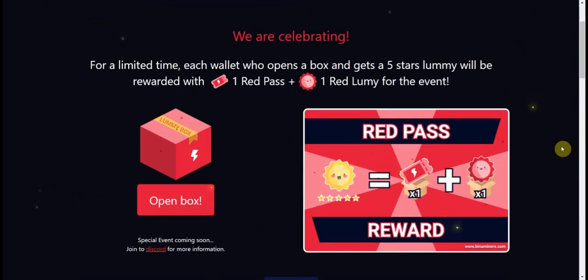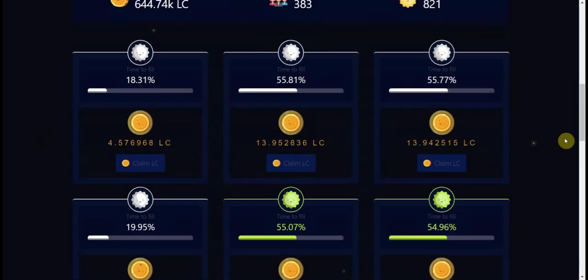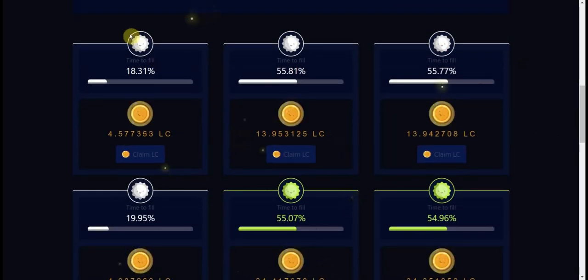I'll put the link to the website in the description. There's also a special event going on: if you mint a five-star Lumis, you can go to the Discord, open a ticket, show the transaction to a dev team member or mod, and you will get rewards in the form of a red pass that gives you an exclusive Lumis.